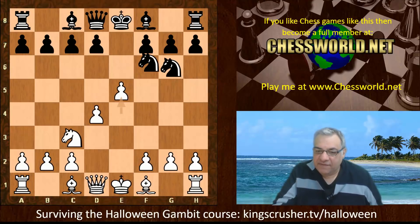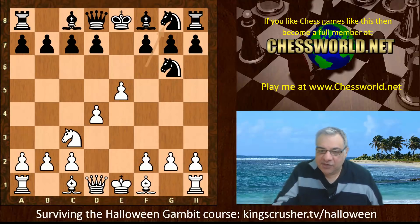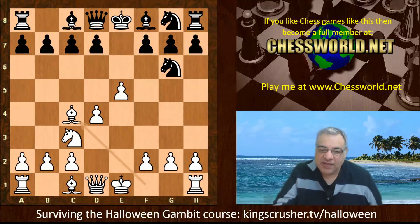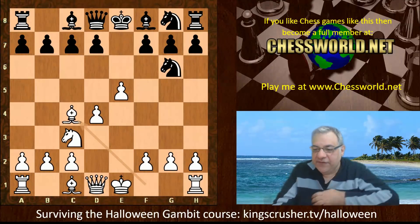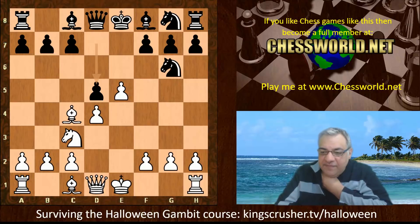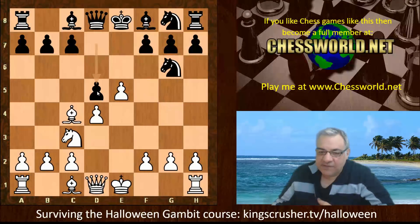We have e5, Ng8, Bishop c4, and here is one established try against this gambit — kind of refuting it, or taking the sting out of it at least — to sacrifice a pawn with d5, trying to establish some blockade potential and get the pieces out rapidly for black. So d5 is very interesting.